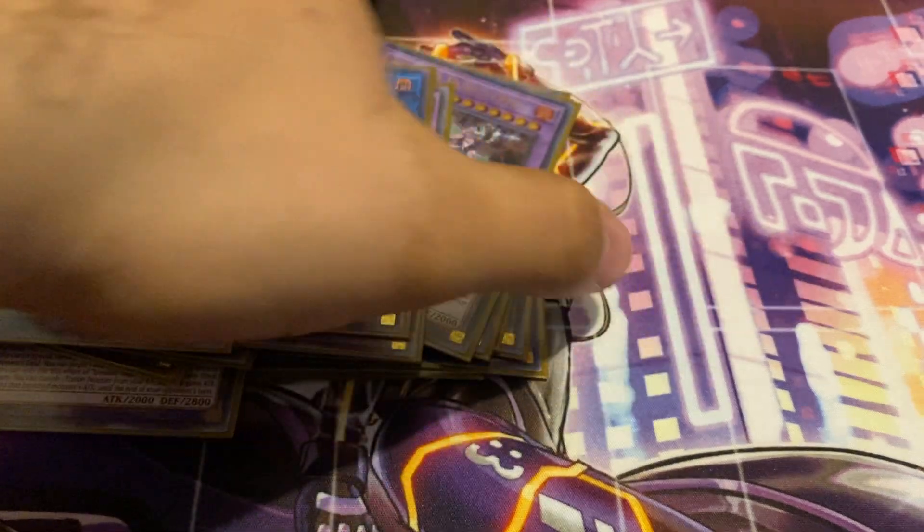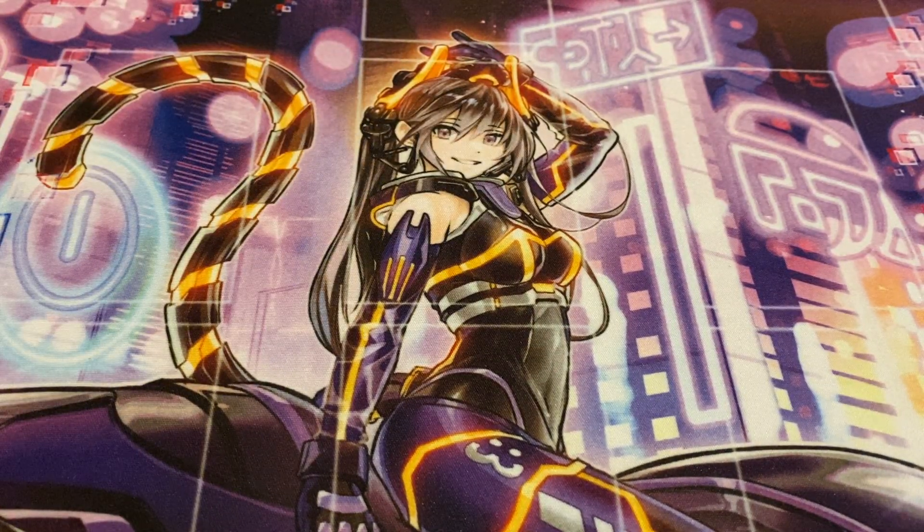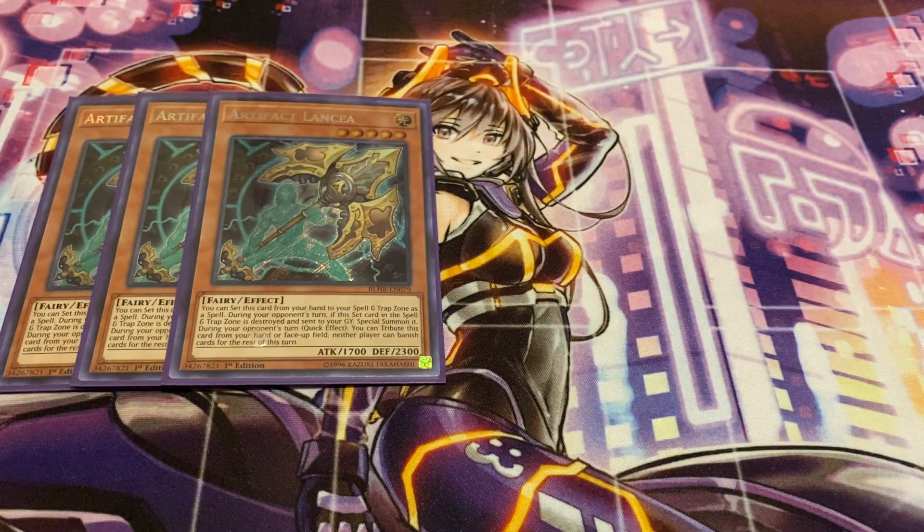I was considering running Dark Ruler but decided not to simply because the extra deck space is kind of tight. For the side deck, three Artifact Lancelot — not just for El-Lich, this is actually a pretty good preemptive hit for Despia Albaz, because the structure deck is literally just a couple days away and the deck actually loses hard to Lancelot. So if you can shotgun them early on, this is a good way to stall them out for a turn.